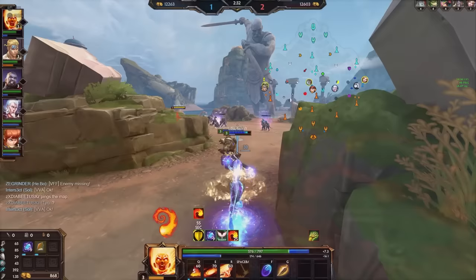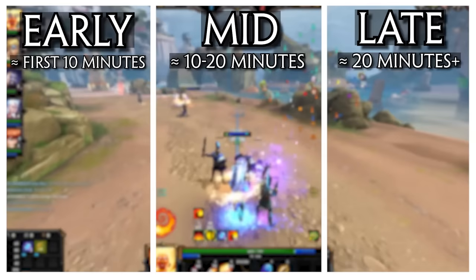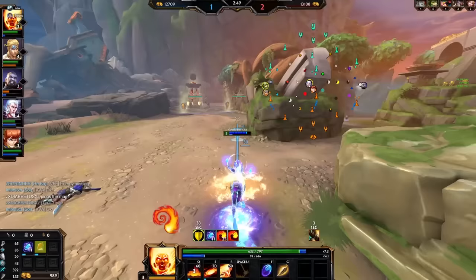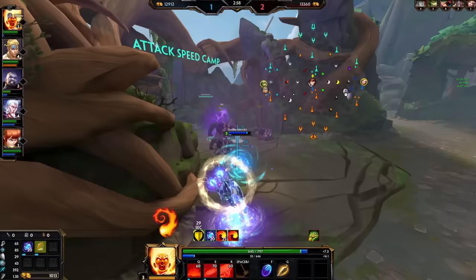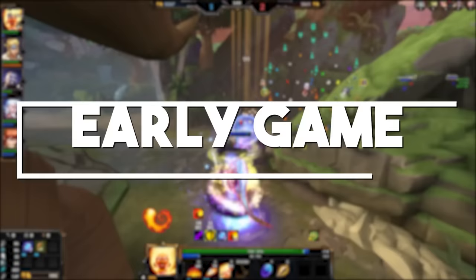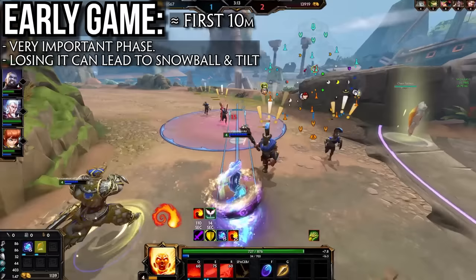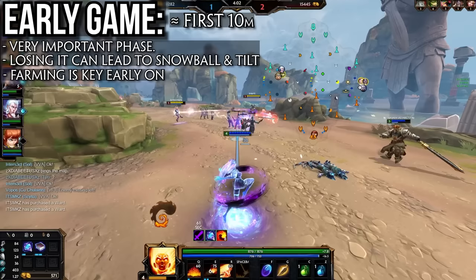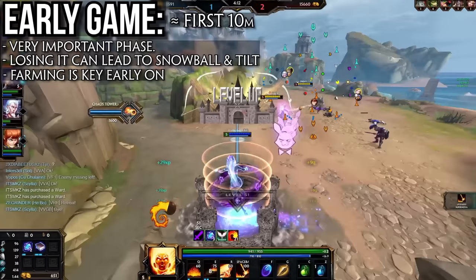Game phases can be simply explained as early game — roughly the first 10 minutes — mid game roughly 10 to 20 minutes, and late game roughly 20 minutes plus. What to actually do in each phase is essentially Conquest in a nutshell. For the first 10 minutes the match is mostly defined by farming, lane fights, and some small jungle skirmishes. The early game is extremely important since playing it poorly can lead to the game snowballing out of your control, and the average Smite player tilts hard — losing the early game can lead to losses that weren't really set in stone because everyone tilts and tries to forfeit.